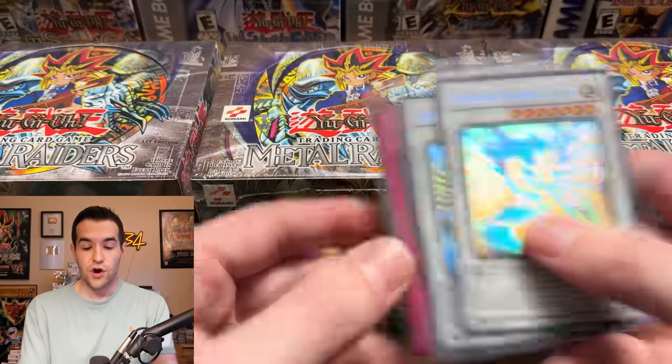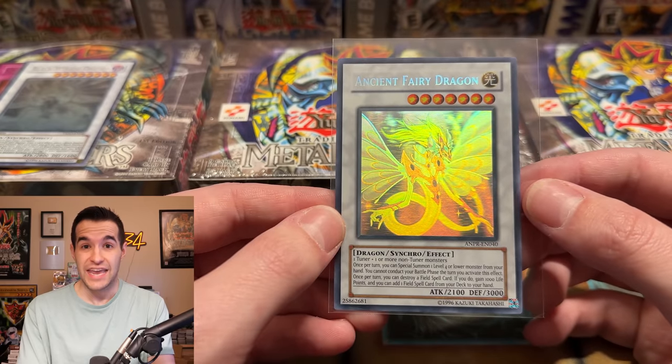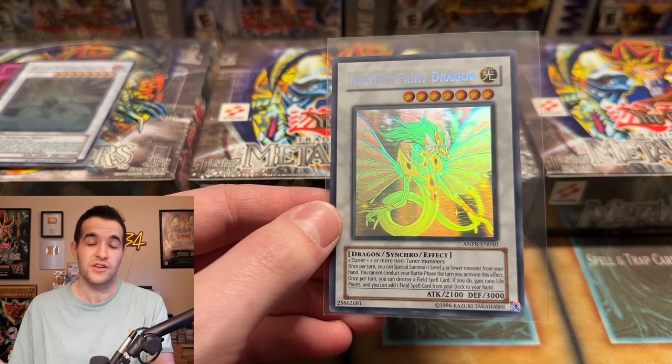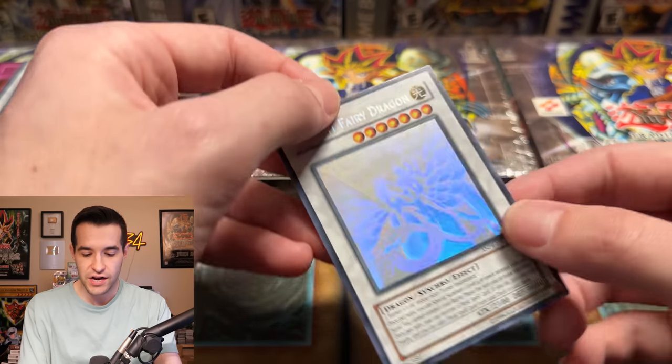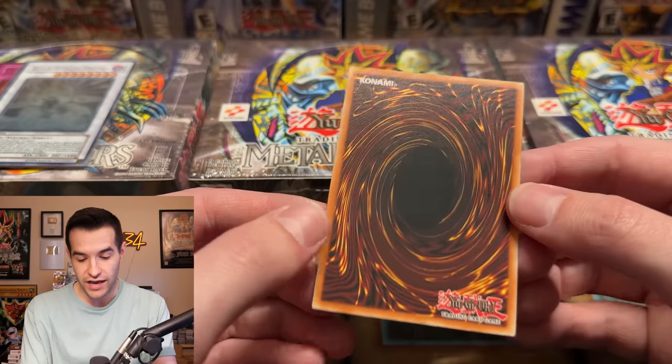I'll have more stuff listed and some crazy giveaways as well. So I've learned the secret of TCG Player — I ordered this Ancient Fairy Dragon as lightly played as a Ghost Rare. Near Mint is never Near Mint on TCG Player, so I tried lightly played because it's cheaper and I think the more realistic sellers will actually list their nice cards as lightly played. As you guys can see, we have a Ghost Rare Ancient Fairy Dragon.